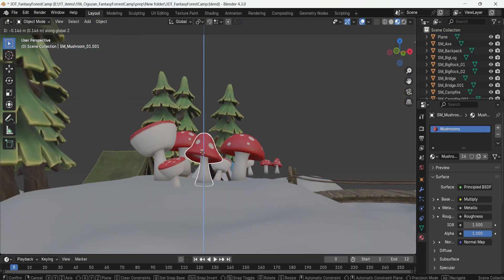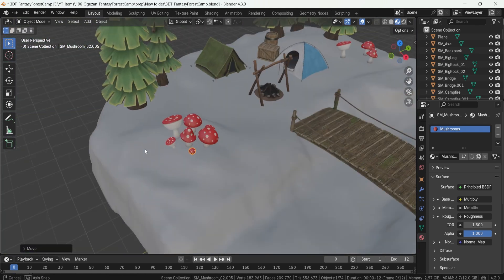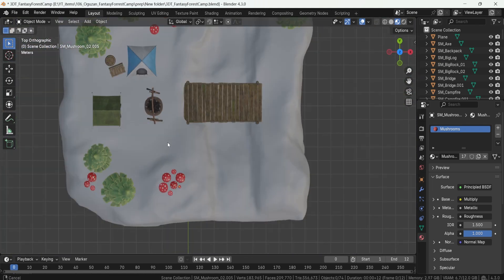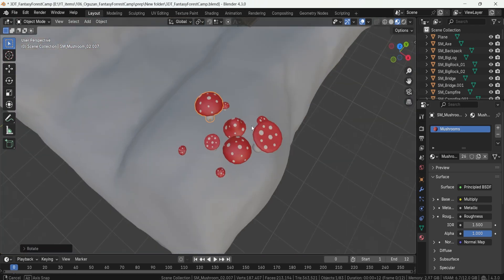Also included are props for storage and scenery such as crate and barrel assets, and a wood bridge for crossing small streams or gaps to help break down the scene a little more. The overall setup features 17 materials with 2048 textures — high quality for a polished stylized aesthetic.